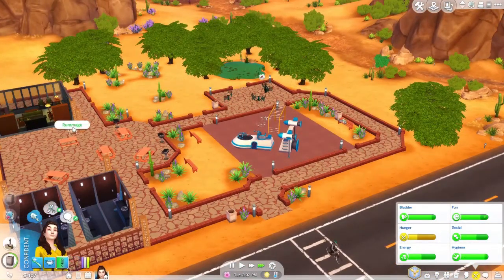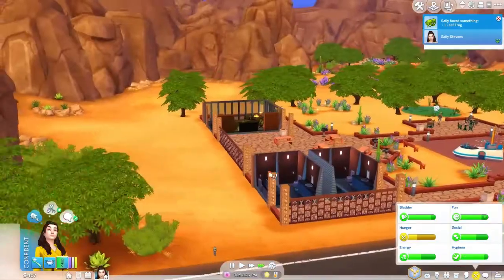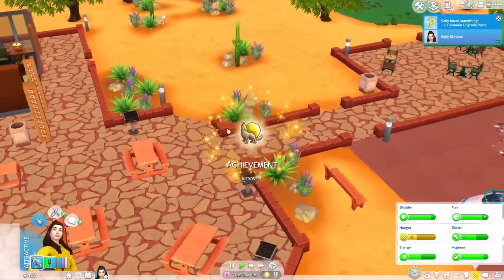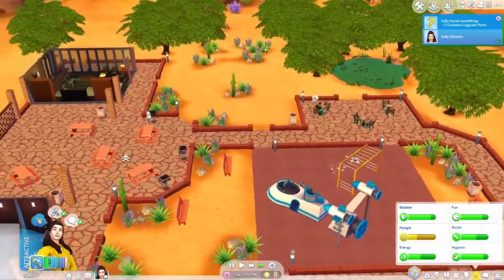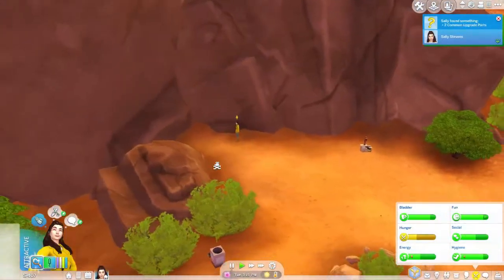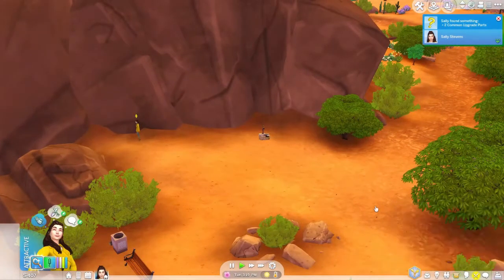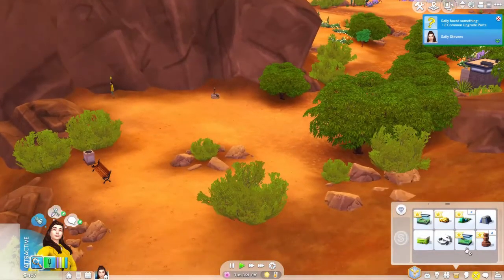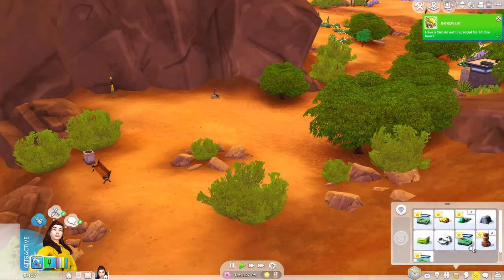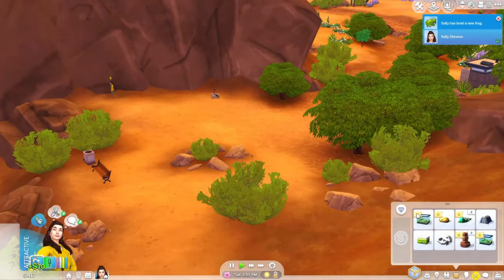No fresh trash for rummaging - this one has some fresh trash, so go rummage in there. Maybe someone will make some food - I'd like an actual meal. We got a froggy! We can also breed. We got an uncommon one, a common one, and an uncommon one, so I'm gonna sell the common one and breed the two uncommons together.